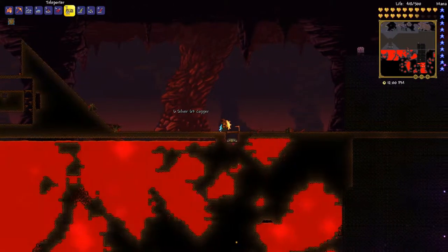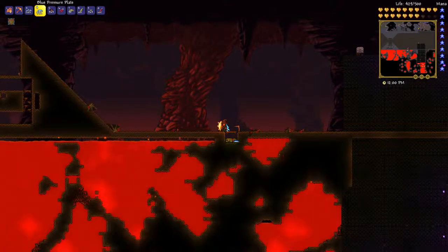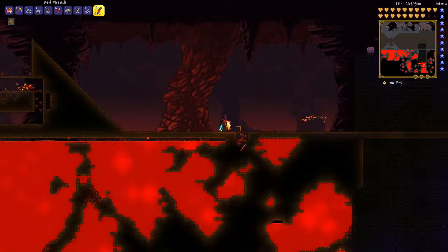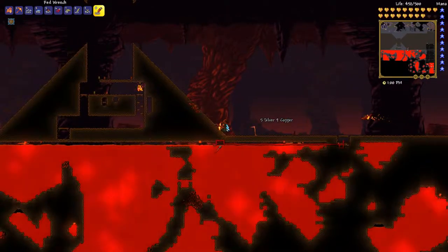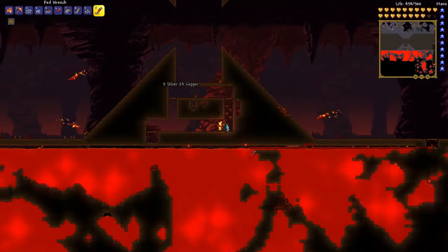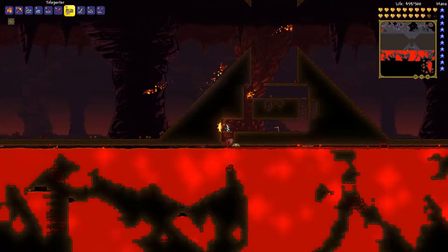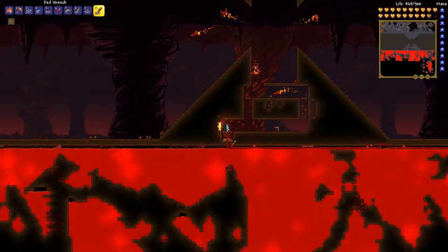First thing first I will set up the teleporter inside the base — I will place it here. Blue pressure plate on it. The blue pressure plate is very useful because only the player can activate it, so this way you ensure that no enemies will be teleported inside your base. I will place this torch here. I already have this place ready for the teleporter — I will just get inside, kill this bat, and place another teleporter over here with another blue pressure plate. We need to connect it a bit higher. Okay, this works.